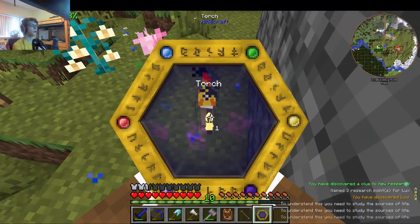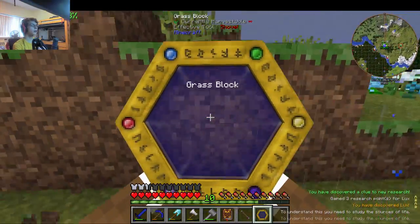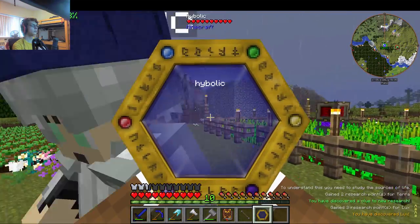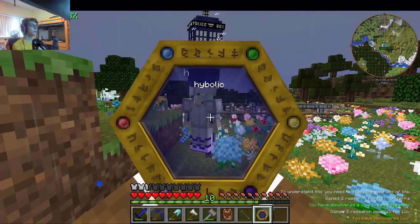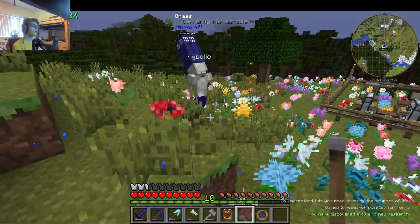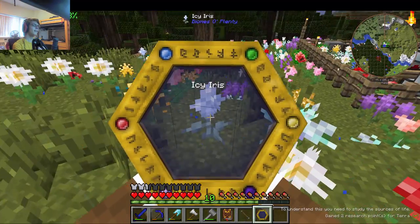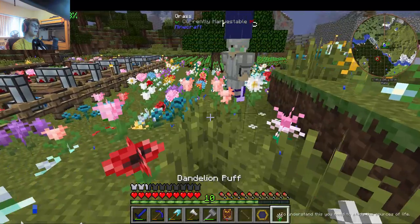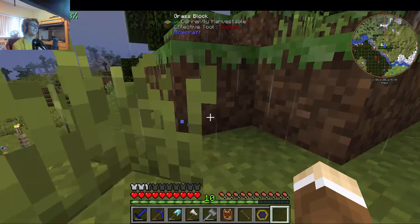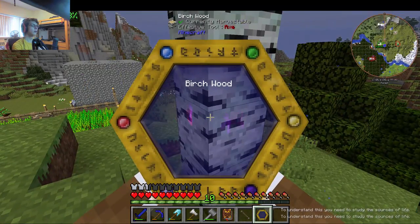I was able to scan cobblestone. I was able to scan a torch. How about a dirt block instead of a grass block? I saw particle effects - can I find any more of them? Yeah, you can blow on dandelions! There's no mystical bite over here.